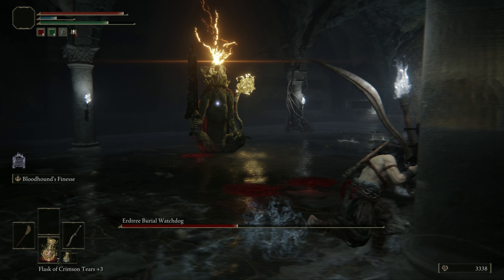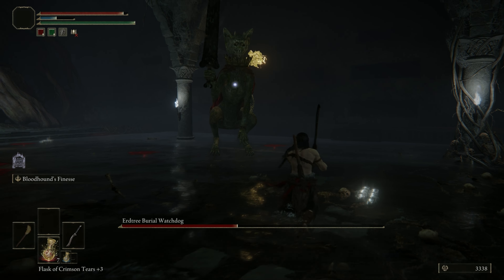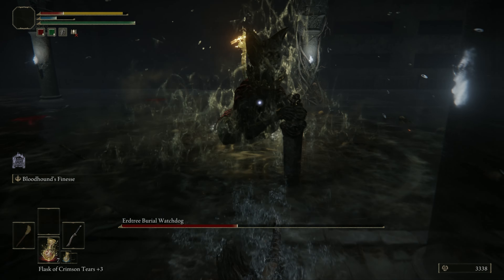Next up we see him charging a lightning attack. He will throw a fast lightning projectile at you that you have to dodge. Alternatively, the projectiles also get blocked by the pillars if you position yourself behind one.